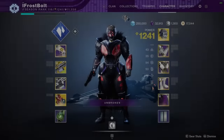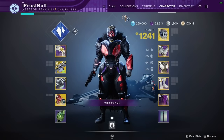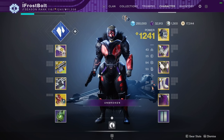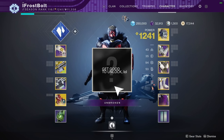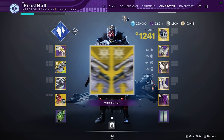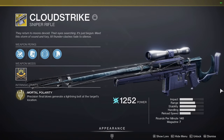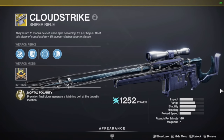Hello, ladies and gentlemen. My name is Frosty the Snowman, and I welcome you to today's newest video. I'm really excited about this one because we're talking about a brand new exotic sniper rifle called the Cloud Strike. This exotic sniper rifle is a 140 RPM. Let's take a look at the perks.